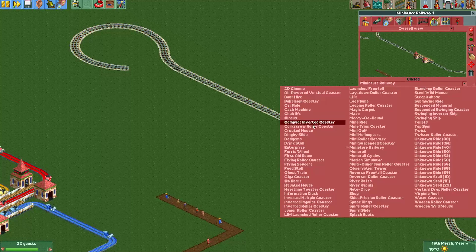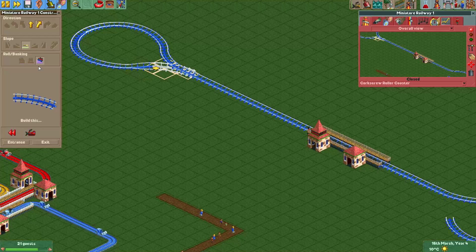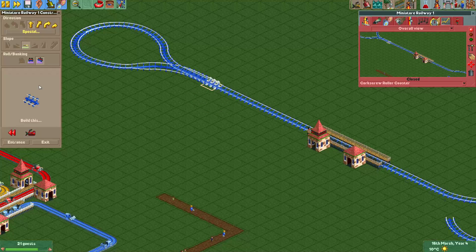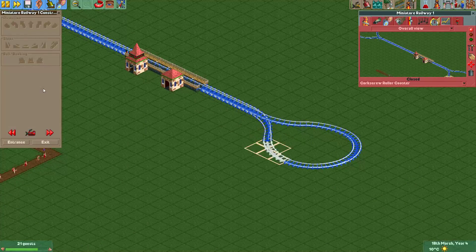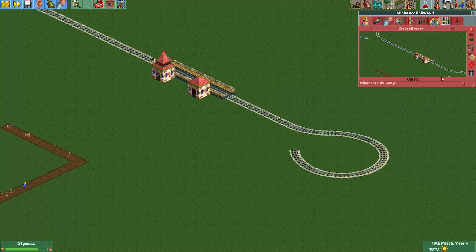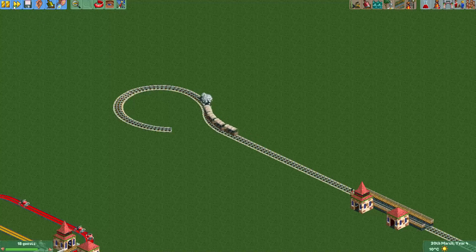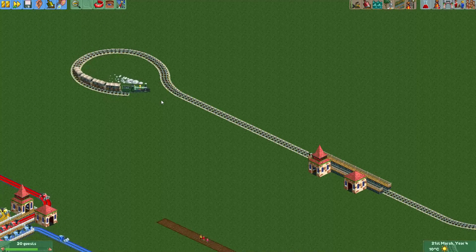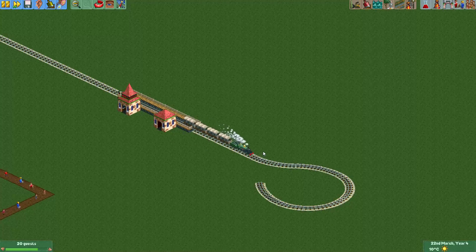That's also easy to do. Again, let's change it to a ride type which has banked track. Here we just start banking it and keep building like this. I will fast forward the game now a bit. And here we arrive at the original track again, so let's change it back to a miniature railway. Now it will just follow this track, do a turn around here, and now it will look like it's on the original track again — well, it's actually on the banked track, but since it doesn't have sprites for banked track, it will just look normal. And here it will do the turn around and then arrive at the station again.